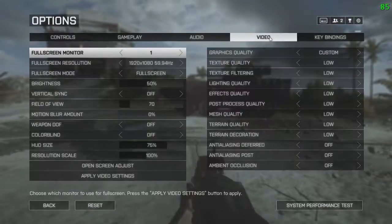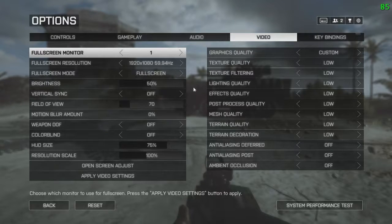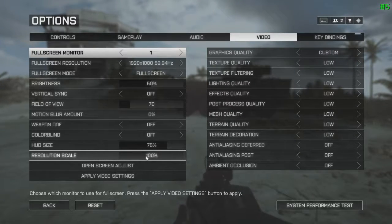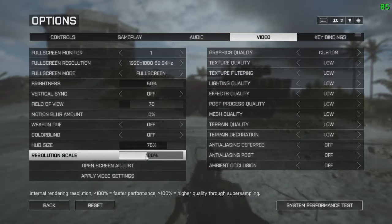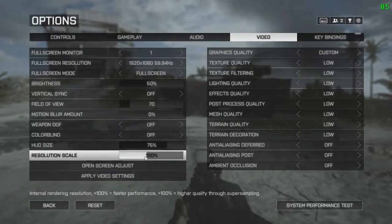Other than that, if you have low PC performance, put everything on low — as much as you can. The resolution scale basically lets you put it under 100 for more performance or over 100 for more quality. For me, I keep it at 100% — it doesn't make that big of a difference for me. But I wouldn't recommend going under 80-85%, because it's probably going to start looking pretty ugly after that.